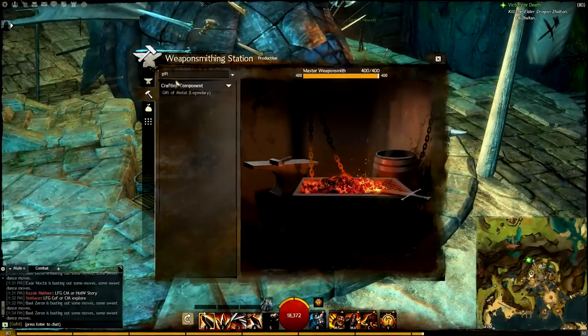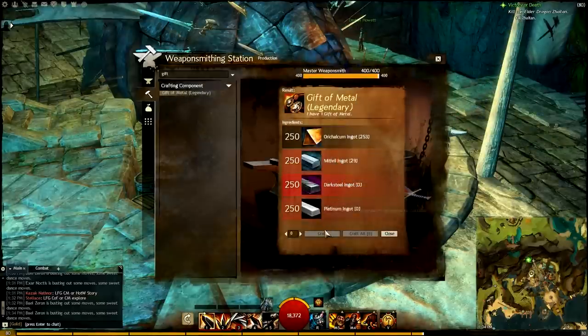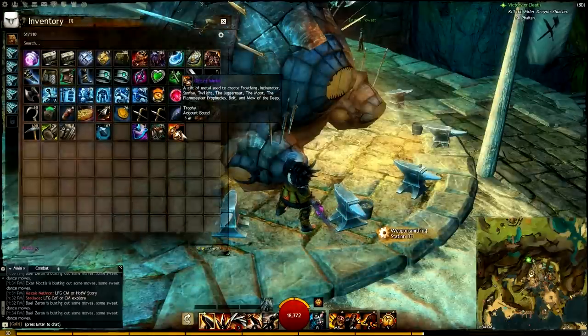Come over here to the final step of this process, which is crafting it at your station. Open it up — it's easiest if you just type 'Gift' because there are so many recipes it's hard to find. Found it, crafted it, and happiness ensued as I got my Gift of Metal.